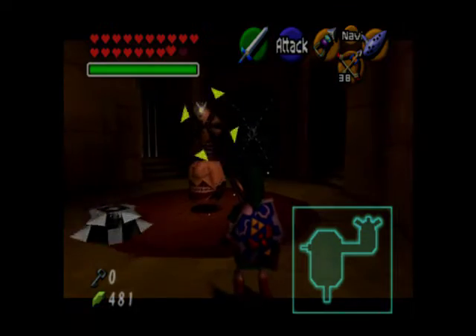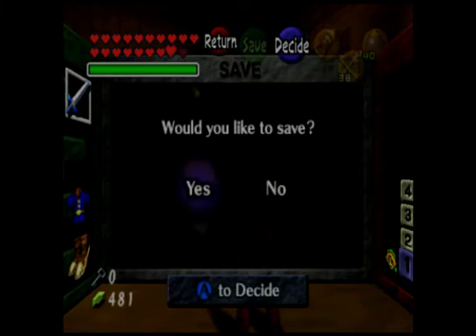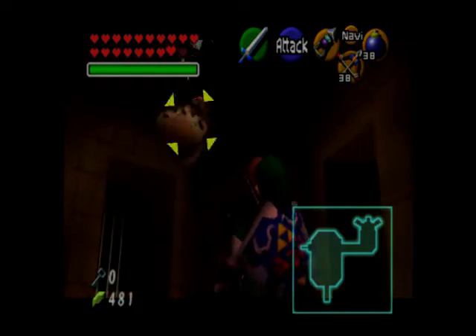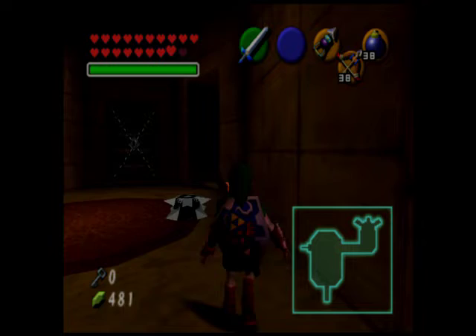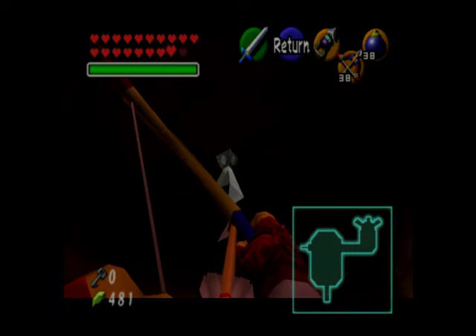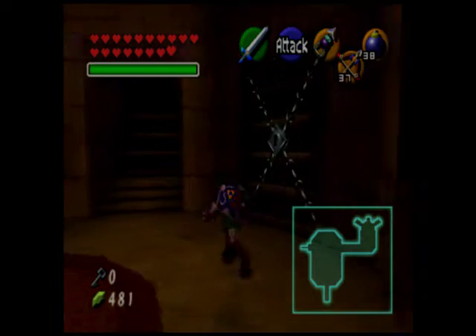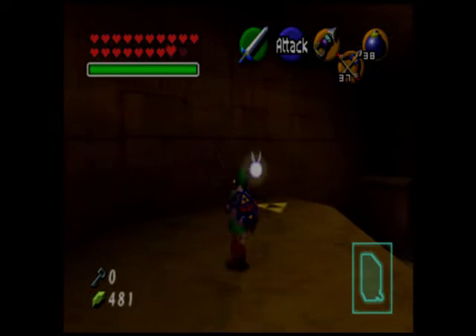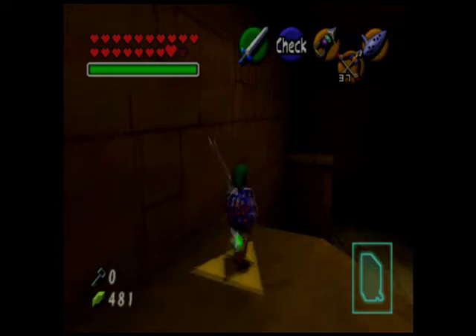We come in here and there are some beamos. I'm going to replace the ocarina because we're not going to be needing that for a while. This one takes two hits from the bombs. Once the beamos is down, we pull out our bow and hit the crystal switch up top, which opens up those doors. We walk into the door, and here is a wolfos throwing a triforce symbol — kill it as you would any other wolfos. Apparently I was wrong about not needing the ocarina; we needed it right away.